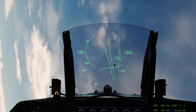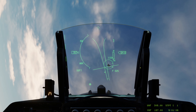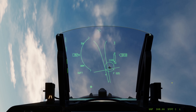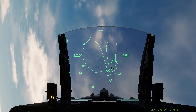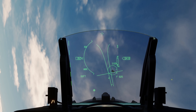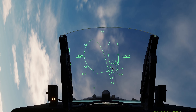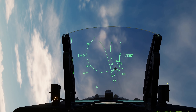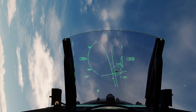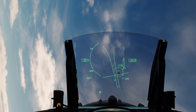Şu anda hedefe bir radar kilidi atmış durumdayız; hedefin çevresindeki daire onu temsil ediyor. Bunu FCR'dan da anlayabiliyorsunuz — FCR Fire Control Radar demek. Bu radar kullanılarak hedefe olan menzil ölçüm sonucunun 2500 feet olduğunu söylüyor. Hedefin çevresindeki çember çok uzaktayken tam çizgiden oluşuyor; yaklaştıkça, özellikle 12.000 feet'in altına indikçe bir kısmı kesik çizgi olmaya başlıyor.